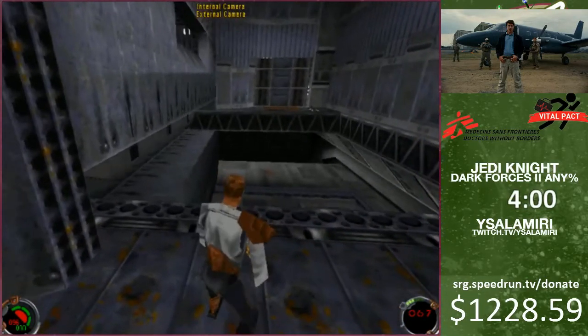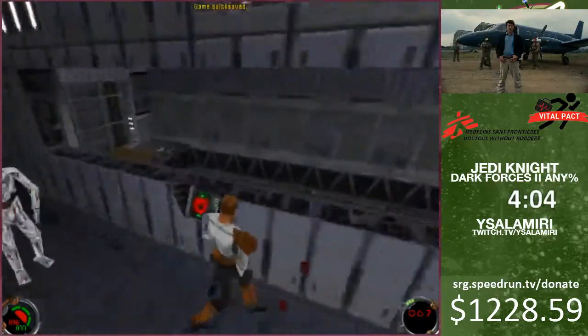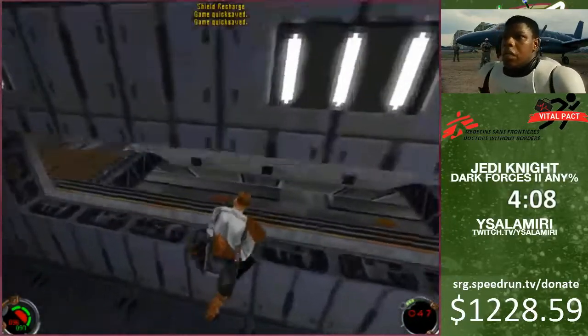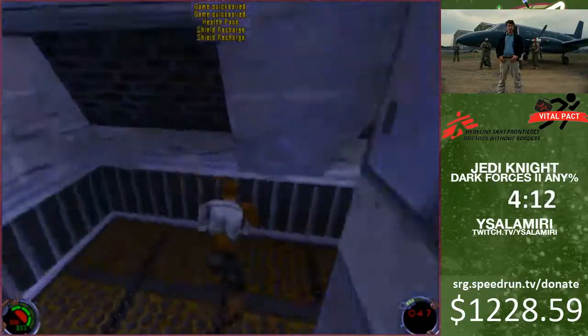The next skip - usually you have to get a red key so you can open this door, but you can actually just jump through the window to open the button, to move this little platform so you can open the door and go to the next part of the level.